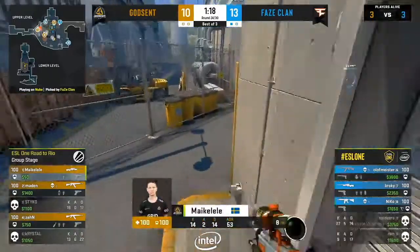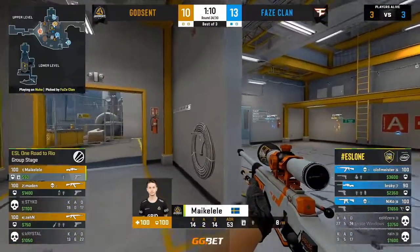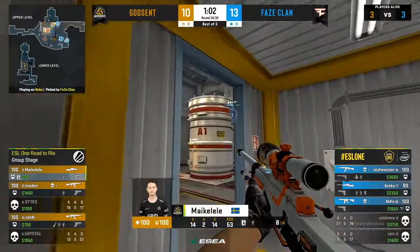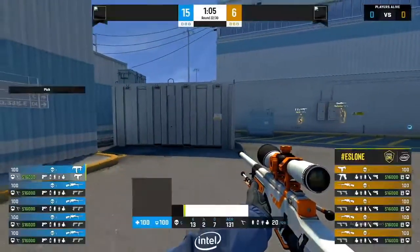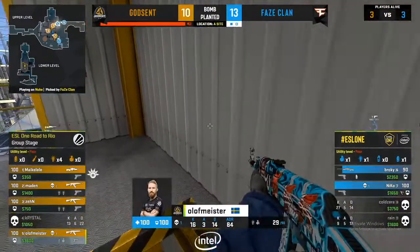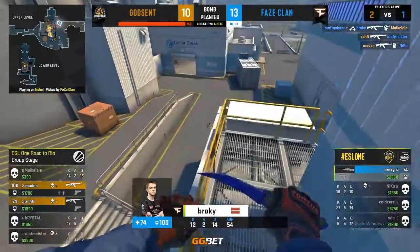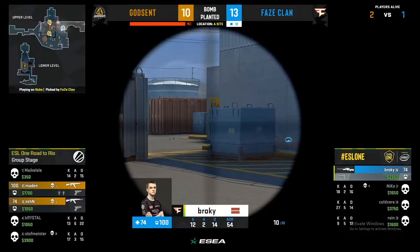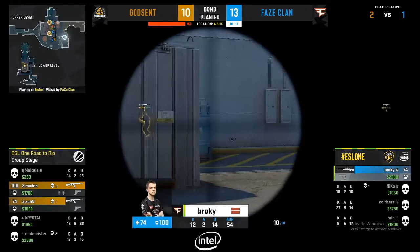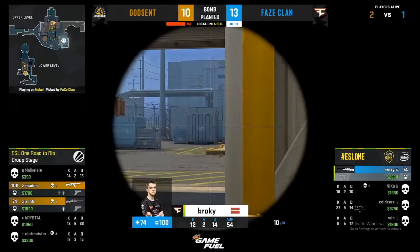It's a 3v3 with the AWPs yet to fire shots outside. Michael Layley doubles back and avoids the outside control — Broki was so close to killing him. Godsend want to get the bomb into the A bomb site, probing whether Phase want to fight first. Phase set up to retake but not yet needed. Broki is the only one left alive after the A site play. Stiko somehow crashes or disconnects — he didn't react to Olaf walking through the ramp smoke, which should've been his kill every day. Luckily Godsend still win the round — eleventh on the board.